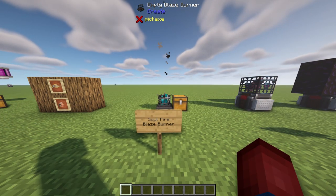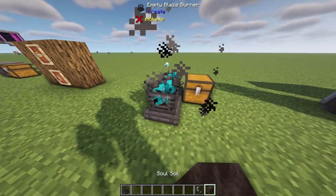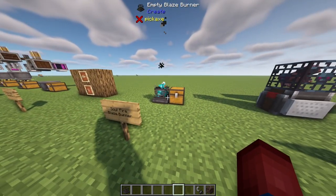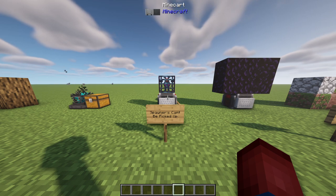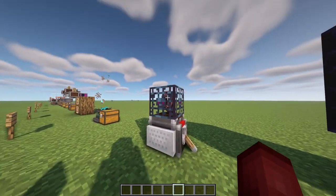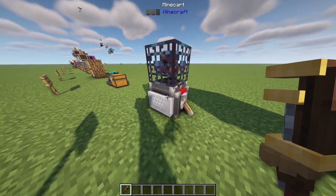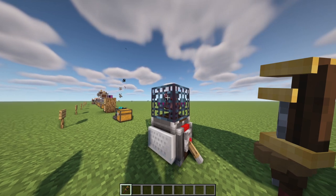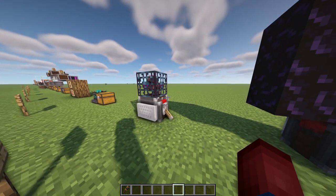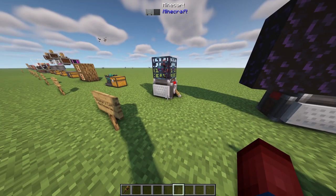Soul fire blaze burners are now a thing. If you take a blaze burner, right click with flint and steel to turn it to a fire, then right click with soul soil, it turns into a soul fire blaze burner — a nice little upgrade and cool decoration, especially if you want to make certain types of lights in your building. Also, spawners can no longer be picked up. You used to be able to attach a minecart to a spawner, then shift right-click with a wrench to pick up the entire spawner contraption and move it. That can no longer happen, but you can change it in the /create config command. You can still move spawners by attaching them to a minecart and moving via rails.